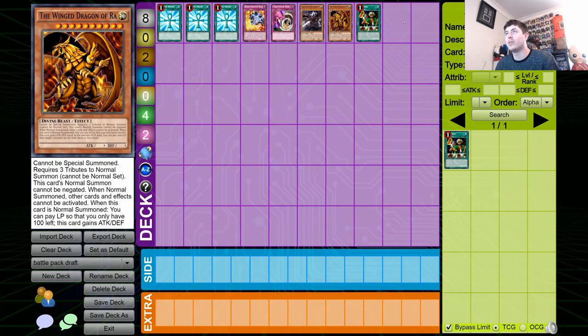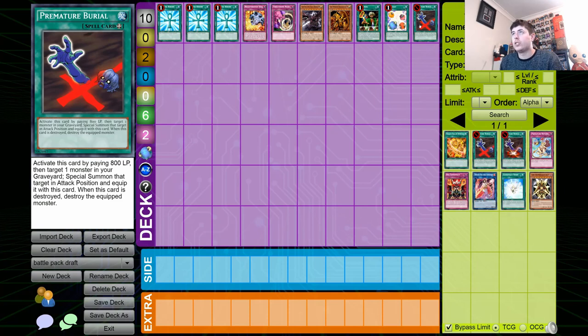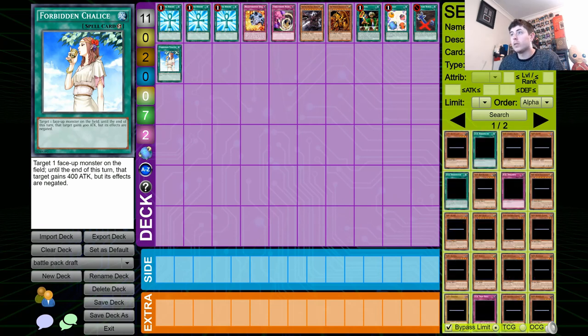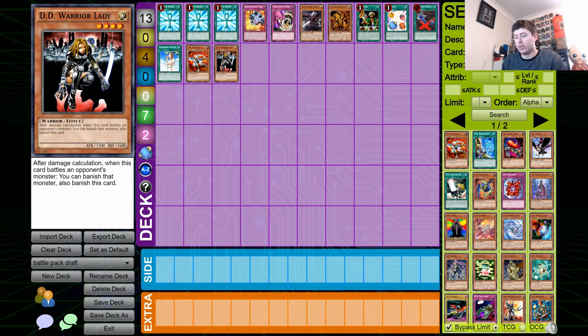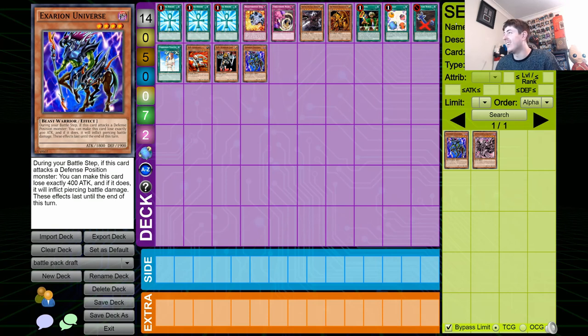Scapegoat goes in. We've got a pre-mat and a Chalice, so pre-mat and Forbidden Chalice go in. We've got some DD Assailants and Warrior Ladies — one Warrior Lady, one Assailant. Warrior Lady goes in, put in the Exarian. How badly did Battle Pack 3 power creep this? Because if it did, I'm kind of screwed.